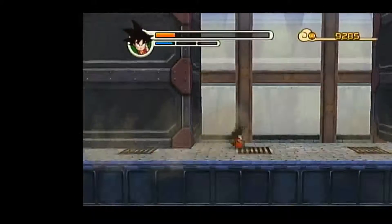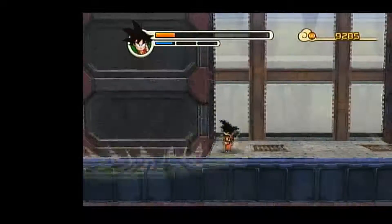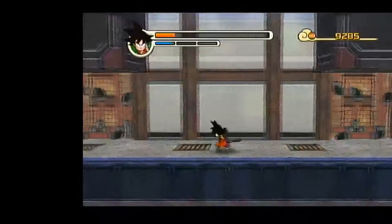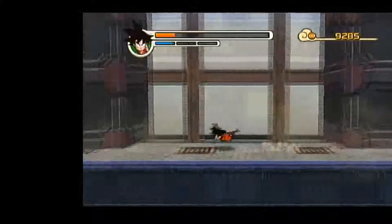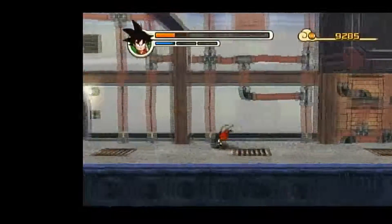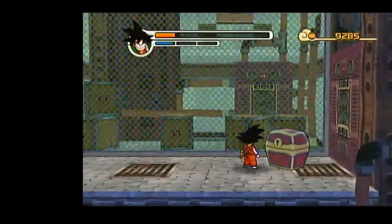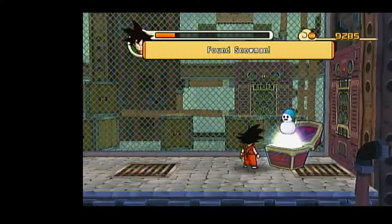But if I stand outside of the range — like where I wouldn't get crushed — and then roll in at the last second, I'll get warped to this place, which has two of the crusher things. And it's also conveniently placed right next to a treasure chest, so it would be useful in 100% of the game.